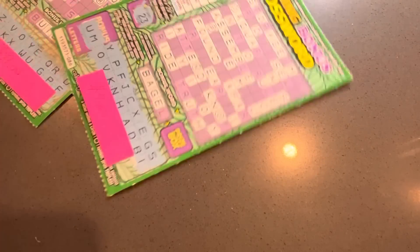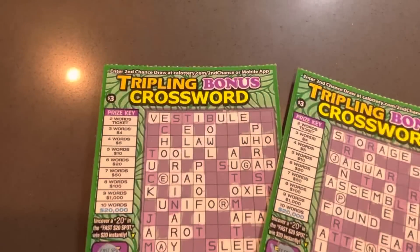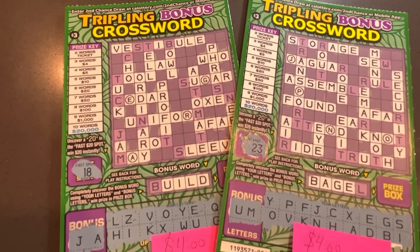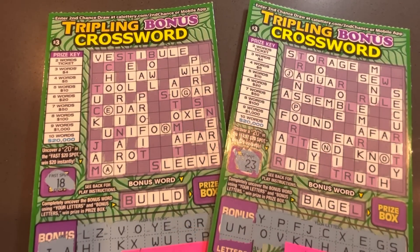Looks like we got two winners out of that bunch. We'll scan it real quick and check, but it looks like we got two $4 winners. Ticket 85 and 86 — back to back $4 winners. Eight bucks back out of seven tickets — eight bucks out of 21. I think we beat the third mark. Thanks for watching. We will be back with some more tickets. We have another $30 coming up soon and some other games that we bought. Thanks so much for watching. Hope you all have a great rest of your week. See you next time. Bye.